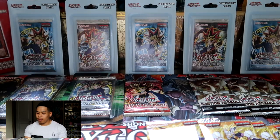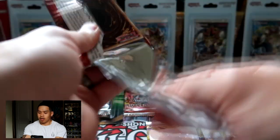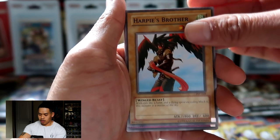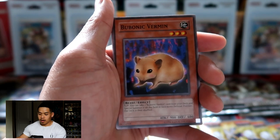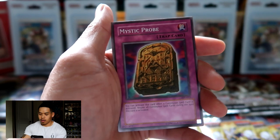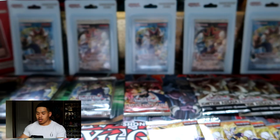Let's open up a Pharaoh's Servant pack. Maybe we can pull a Jinzo — these are not first edition unfortunately, but if we can pull a Jinzo it'll make up for it. We got Shadow of Eyes, Harpy's Brother, Attack and Receive, Bubonic Vermin, Prohibition, Insect Barrier, Mystic Probe, Deep Sea Warrior, and Wing Weaver — good old classic cards. No Jinzo in that pack.